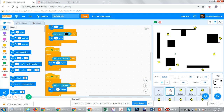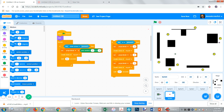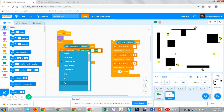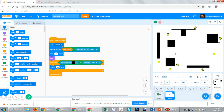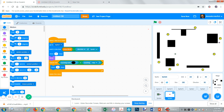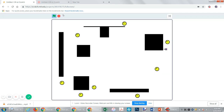Now go up here and duplicate this — so this is the second laser. If we scroll down, let's change this to S, because we need both tanks to be able to shoot. You also want to be careful of keyboard ghosting. Then instead of Sprite 1, we need it to go to Sprite 5, because that's the other tank.